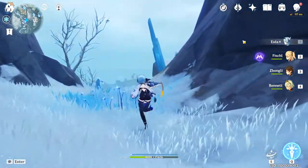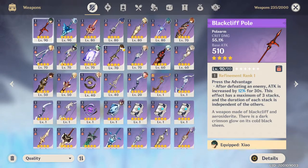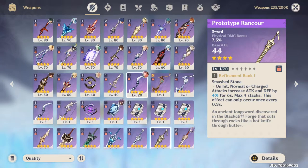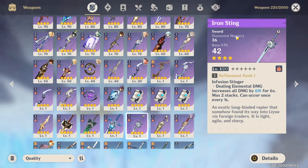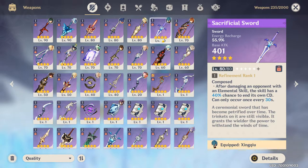Something else to mention is what weapon he might be using. Kazuha is going to be a sword user, and there are a lot of swords in the game. A few good options: the Black Sword, the Black Cliff Sword — which I think is going to be pretty okay — the Prototype Rancour, though I'm not sure about that one, and the Iron Sting, which might be good for him because it has Elemental Mastery, which increases the amount of damage dealt.